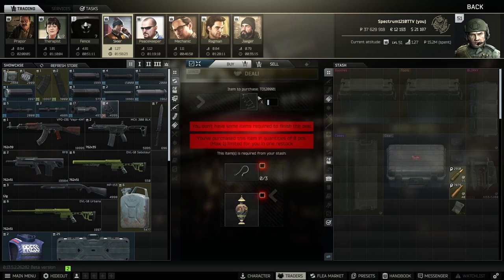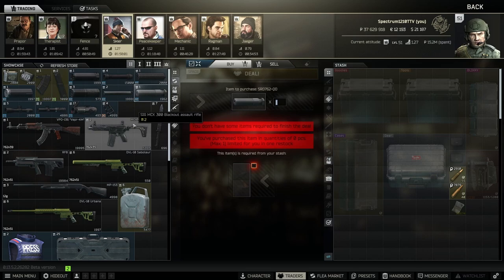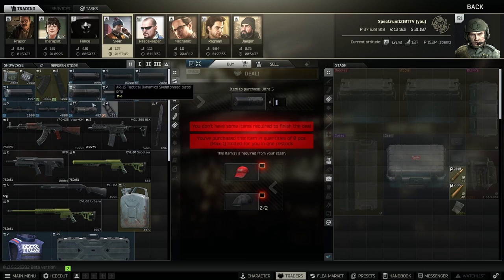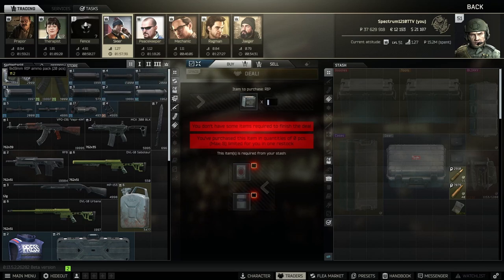There's a gunsmith part barter — probably the easiest way to get it since you can't normally buy it from traders until after you do the gunsmith task that requires this part. I always use the SRD suppressor barter — it's cheaper than buying outright and I run a lot of MPXs or MCXs this wipe. The Ultra 5 barter is also pretty good — not the best suppressor but decent for .308 or RD-704 builds if you like RIP rounds.